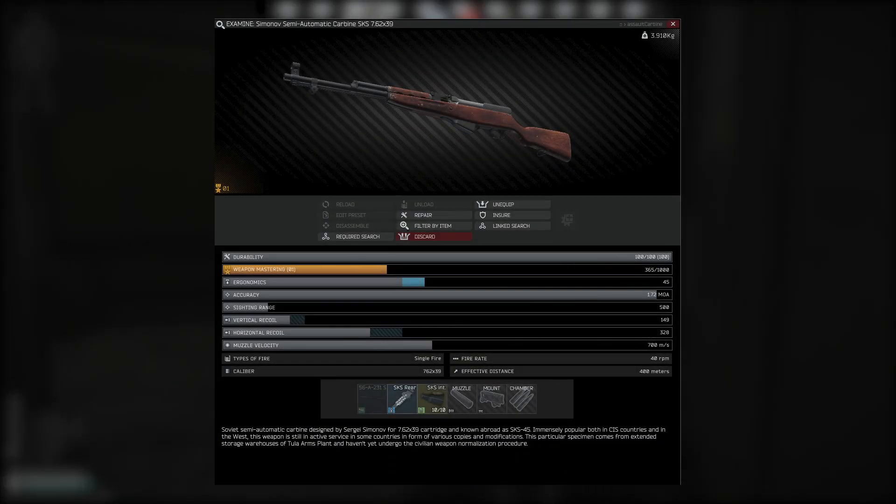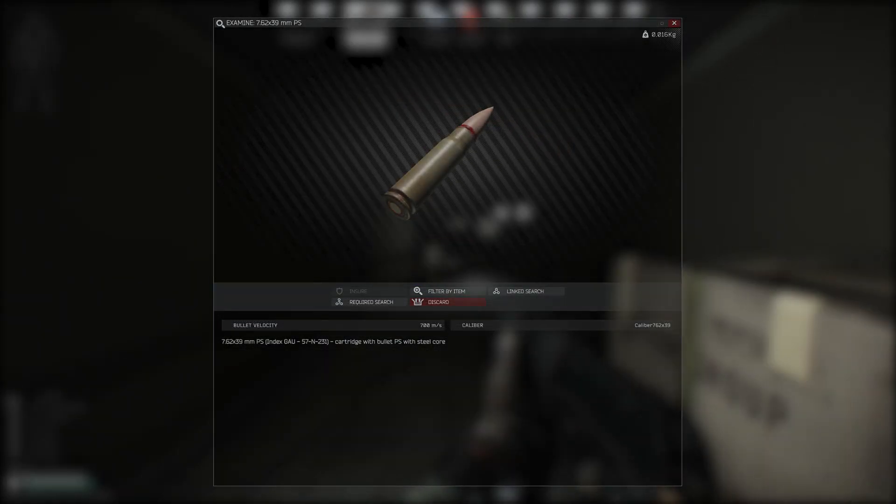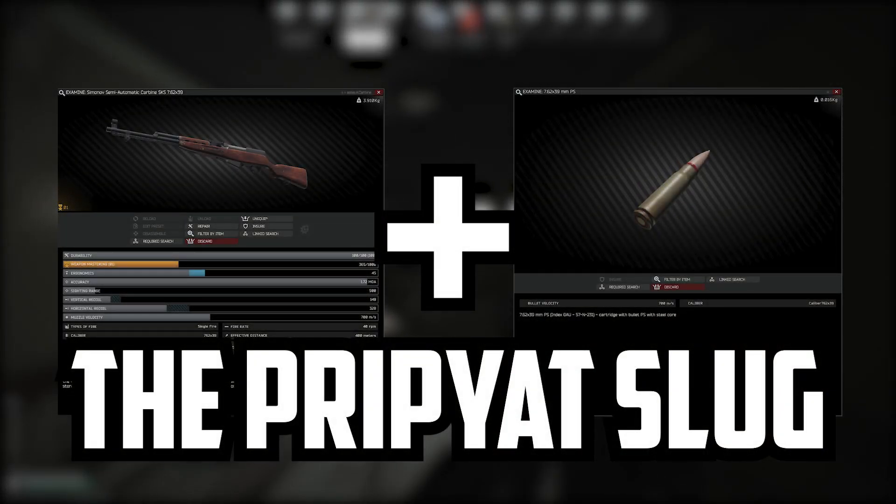Let's start with the gun — a base model SKS. Load it with PS ammo and you're good to go. I call it the Pripyat Slug. Not because it hits hard, but because it takes an entire century to reload.